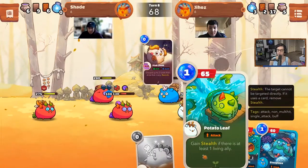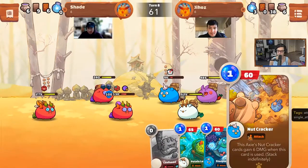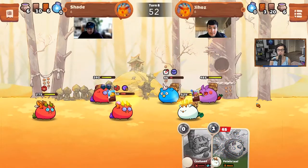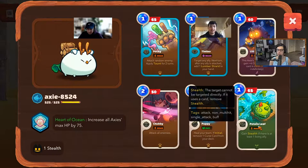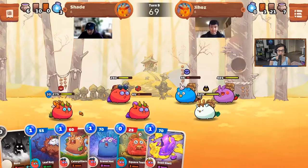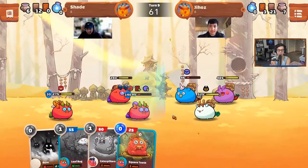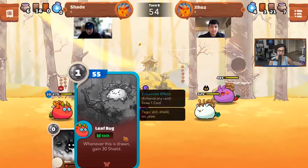I'm going to use my pink cheek to redraw two of my cards — very nifty. Didn't really work very well, but not bad. I'm a big Nutcracker fan. Stealth — okay, what does stealth do? Can't be targeted. Making some headway on that first front axie and that front bug. This is pretty even, despite these bugs being super tanky. I have so much to learn — looking at these bugs, realizing I don't know much about bugs at all in Origin.